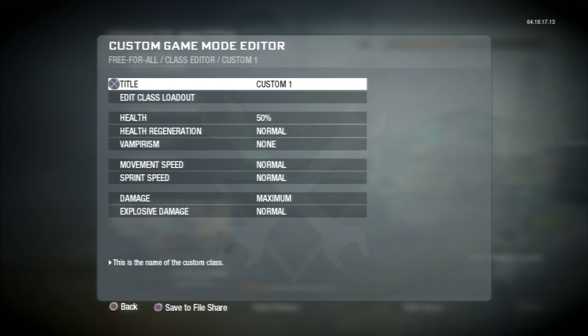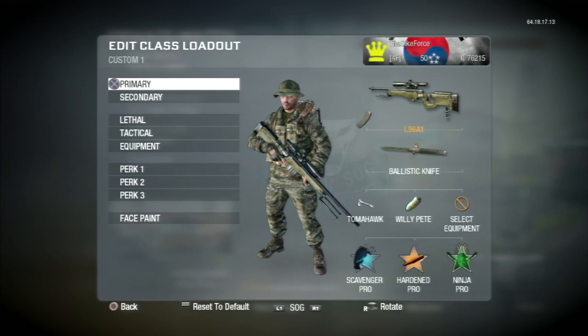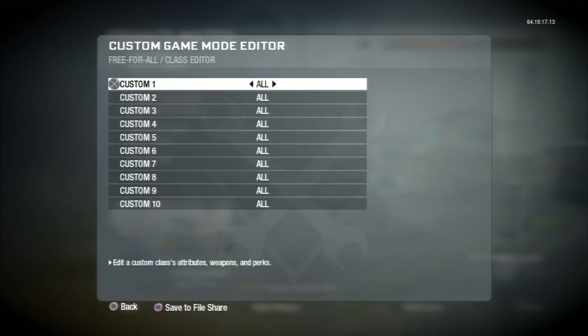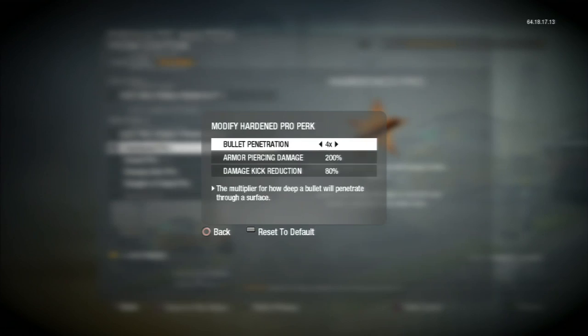First let's make sure your game settings are right so you don't get hit markers. You want your class to be like this, health at 50 and damage at maximum. Also bullet penetration at 4.